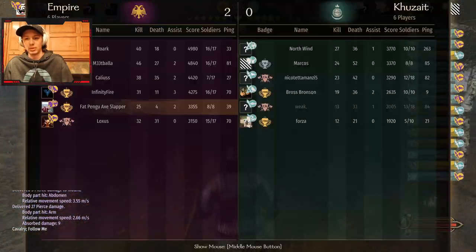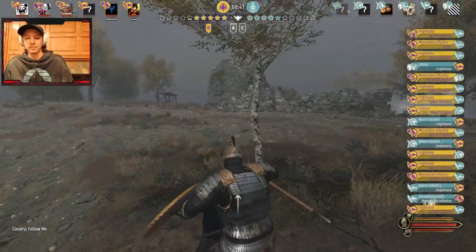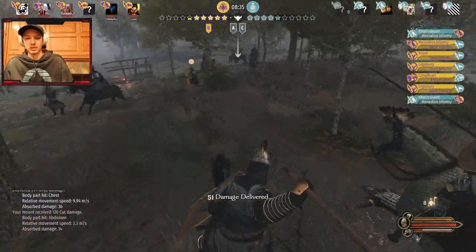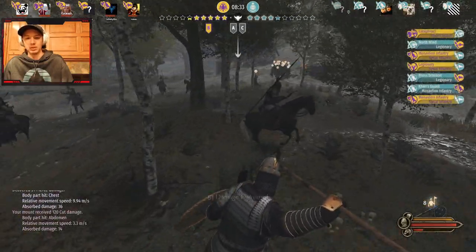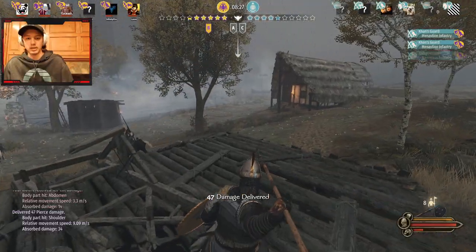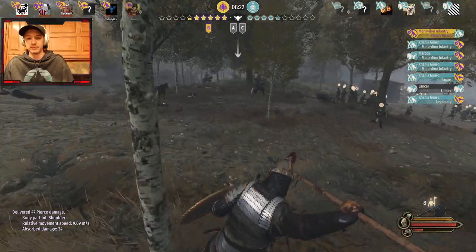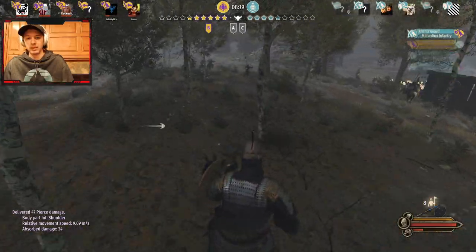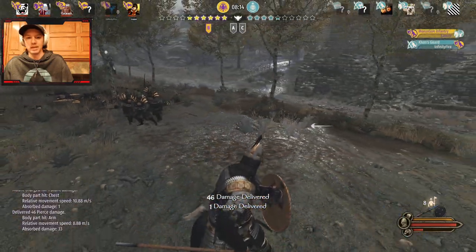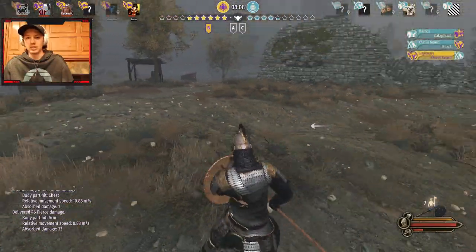I'm going straight for his horses because I know he's camping them, so I'll take advantage of the situation. Shield wall into the Khan's Guard and destroy them — lancers here, make work of them. I'm going to run into these archers again, get a stab in, run them over. Keep getting these stabs in — same procedure.